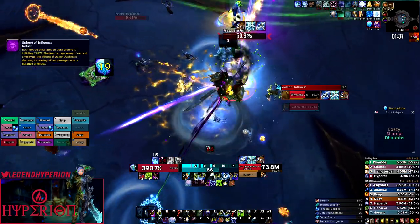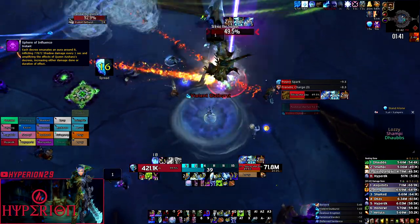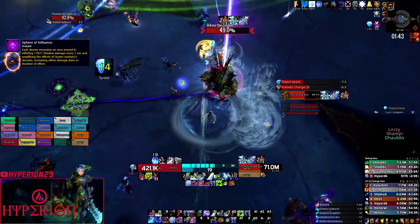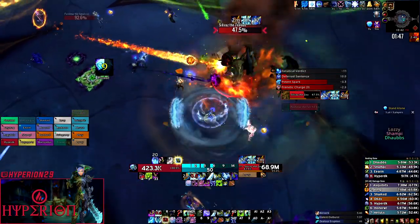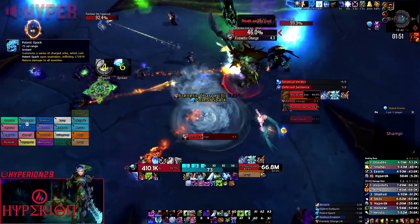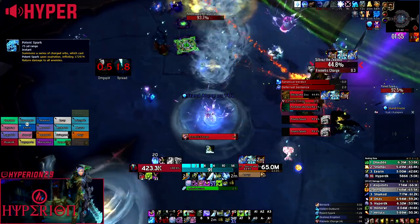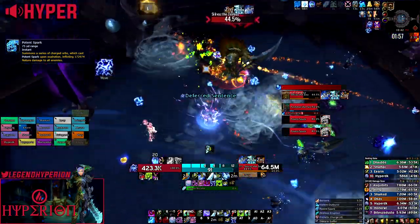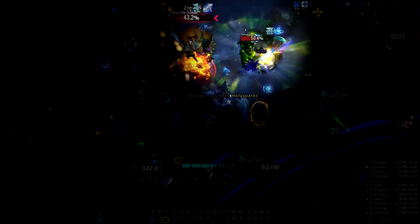The Mythic mechanic on this fight is called Sphere of Influence. About half of the room is always unusable, and this rotates clockwise with each set of decrees. This gives the raid less room to handle mechanics and adds significant movement overall. Just like on Heroic, in Mythic you will have to deal with the sparks that spawn. The overall strategy for killing these is to always kill the one closest to the raid because your melee DPS are able to help out and they're also getting cleaved from the bosses.